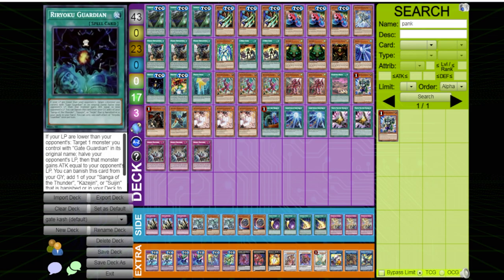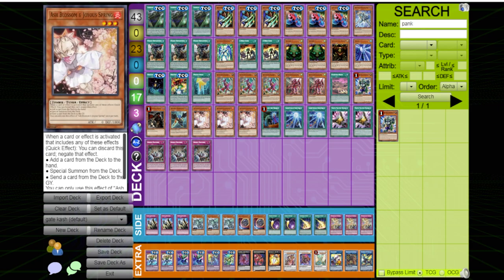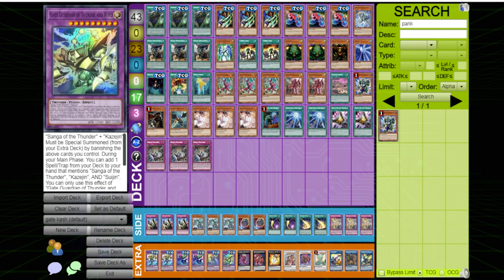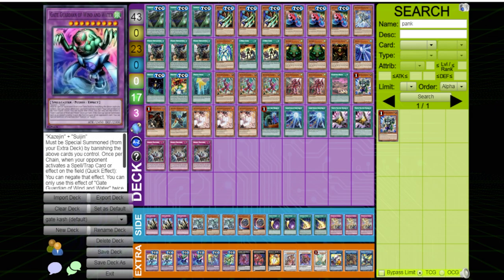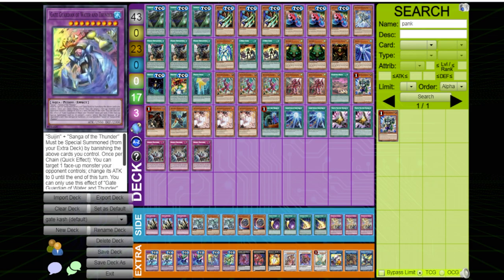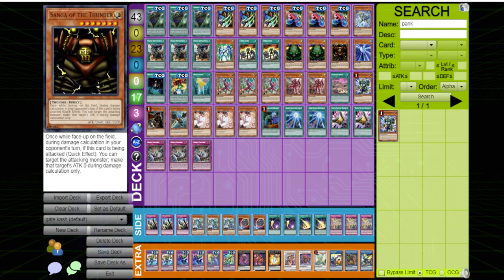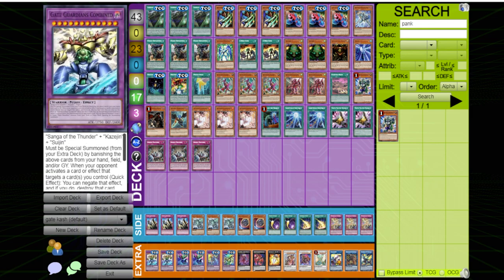There's no situation where I need more than one of Thunder and Wind — it either searches a game-ending card like Ryoku Guardian or has no utility. Going first, if I have a route to make Thunder and Wind and Wind and Water, I make both for more recovery. If you play under four summons you don't worry about Nibiru, but if you go over five summons, make at least two fusions so that if they Nib you, you get two names back from the banish zone and can make another fusion.